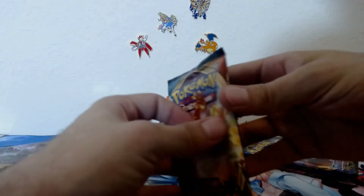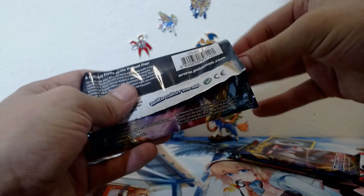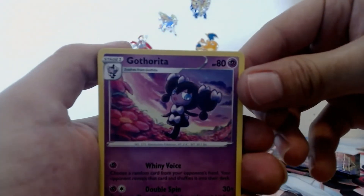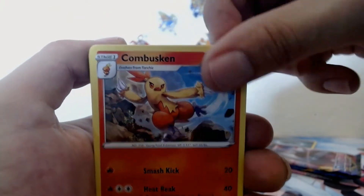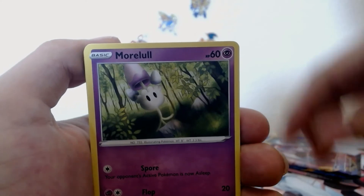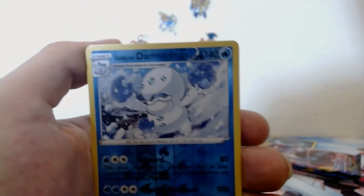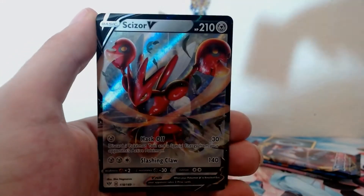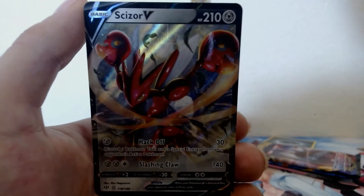I think we've been neglecting this side a little bit over there. You know it's gonna be good! Fire energy. We got Gothita, Pokémon Breeder's Nurturing, Combusken, Pansear, Morgrem, Wishiwashi, Qwilfish, Dino — reverse holo Darmanitan and hell yeah, Scizor V! Very nice card.